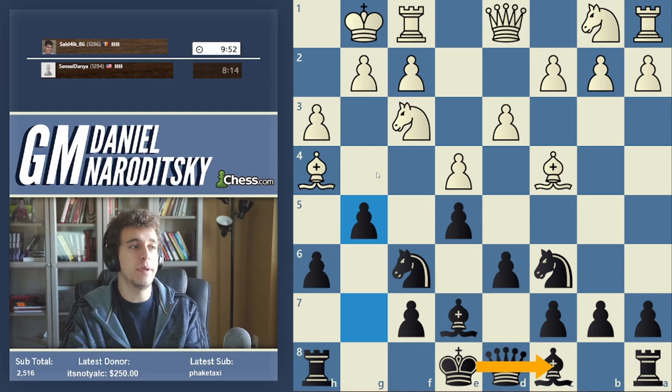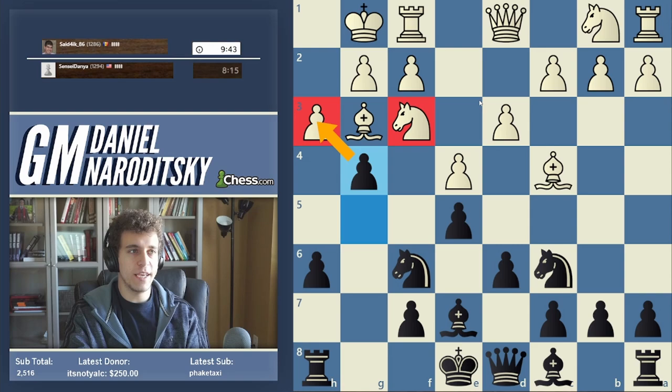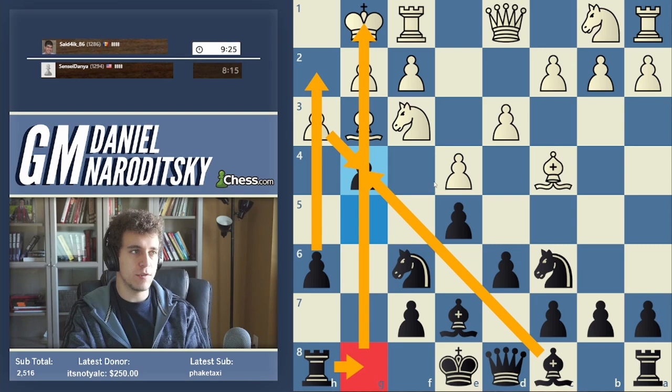People don't realize that — you don't always need to castle in every game. Plenty of games have been won by keeping the king in the center; the center is not an inherently dangerous place to be. And g4 — we don't want to delay with this move. This basically forces hxg. If the knight moves, then we take the pawn on h3, and that's even worse. Not only does this remove one of the pawns on the king's side, but it brings the bishop to g4, opens up the g-file, and also the h-file. So we're doing ten different things with this one little pawn advance.